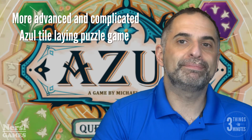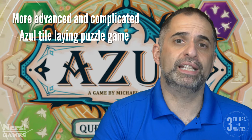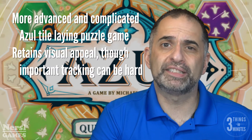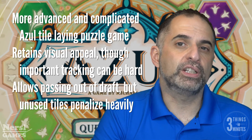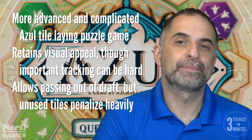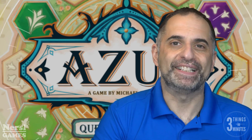In summary, it takes the spatial tiling puzzle of Azul and makes it a much more advanced and in some ways more complicated game. It retains the visual appeal and excellent components of the original series, but they can be hard to track when tracking is so important in this game. The game introduces a way for you to back out of an unwanted draft, but unwanted tiles you do draft can penalize you heavily. Thank you so much for watching — please like and share this video and subscribe to the channel.